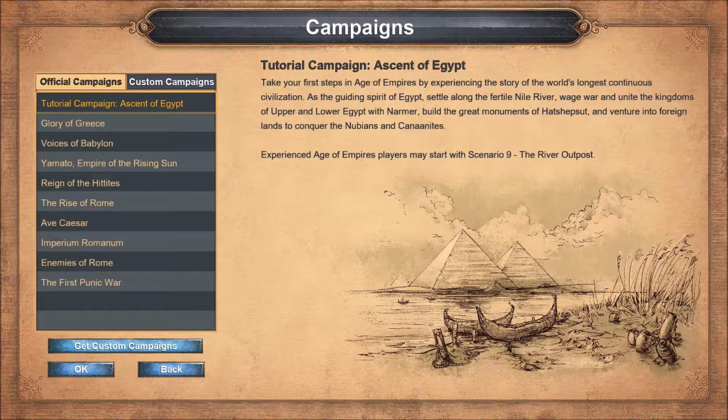Let's get going to the tutorial campaign of the Ascent of Egypt. Take your first steps in Age of Empires by experiencing the story of the world's longest continuous civilization as the guiding spirit of Egypt. Set along the Fertile Nile River, wage war and unite the kingdoms of Upper and Lower Egypt with Narmer.